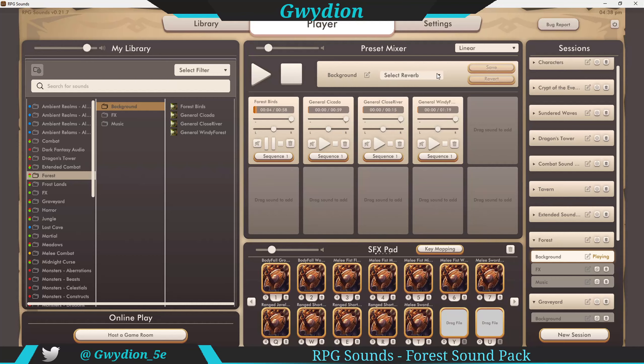This is a 58-second track, and you can always layer these. So if you want to have the birds going and add in some river ambiance, you can have those going together. You can add in the windy forest track, and if you want to get rid of some of those, just click pause on them. So you've got a little background wind.